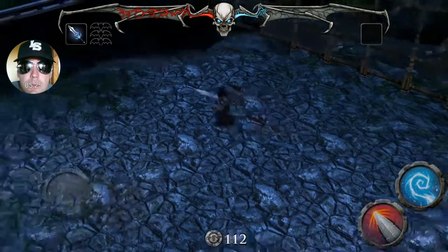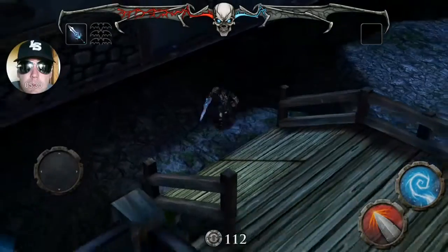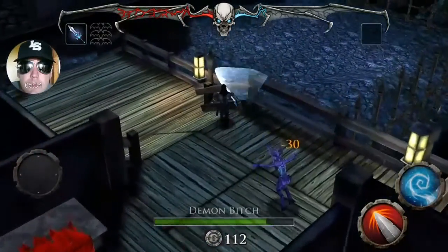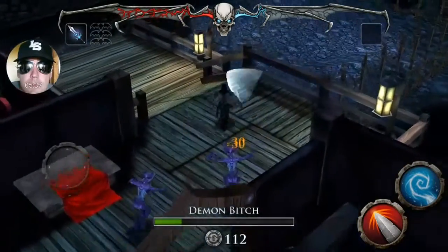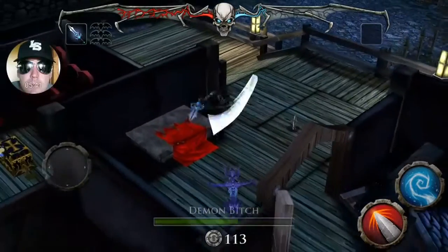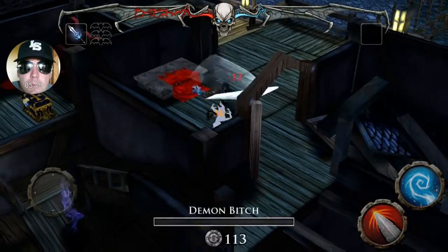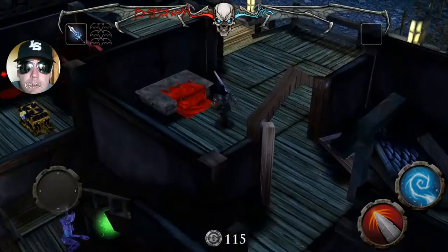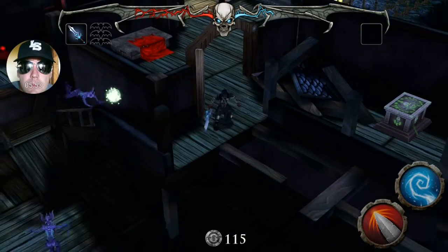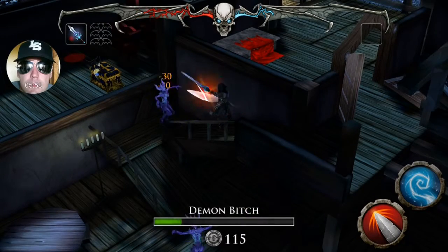Doors opened up, we can go check that out now. Sorry, my voice is a little hoarse - I've been traveling and screaming my guts out. We've got this little area that unlocked up here. Pay attention over there on the right - there's one of the first green Death Bat things that unlocks the bonus level.